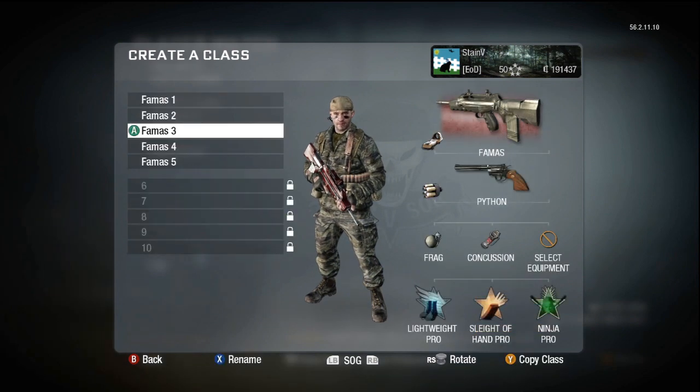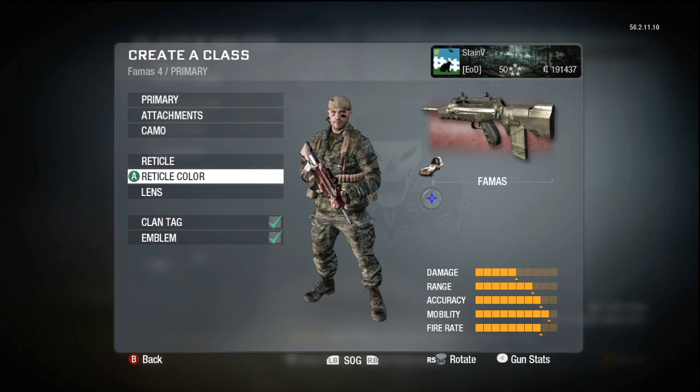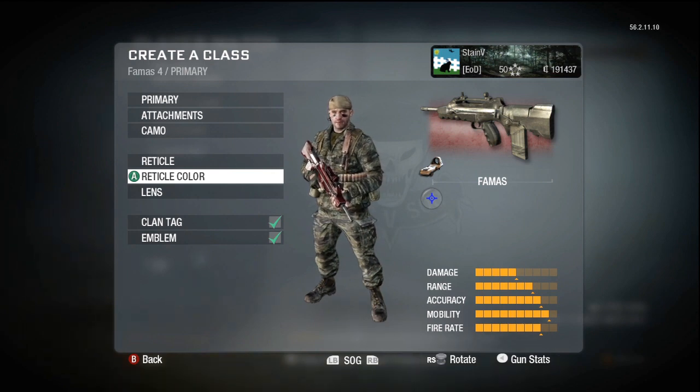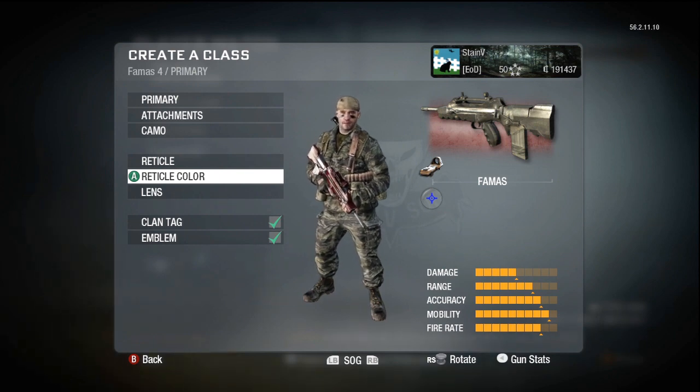The fourth one I have is the crosshairs with the dot. I haven't used this too much — I actually discovered it in a pub. I killed a kid, picked up his assault rifle, and it had this reticule. For some reason it felt like it was the best I had ever used; it felt like there was zero recoil.